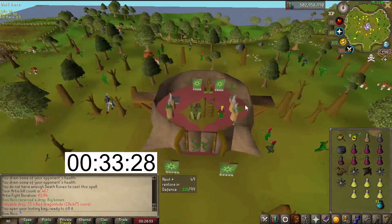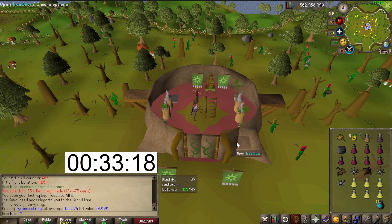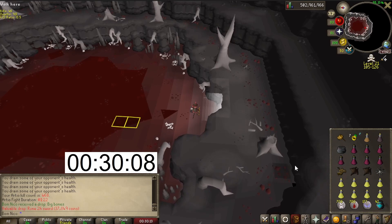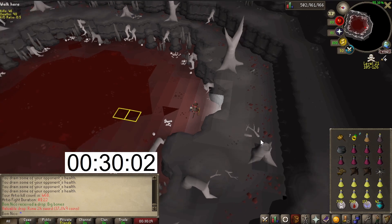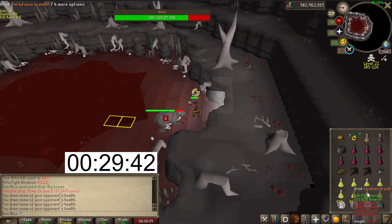Looting back we have 557k and the tyrannical ring — that was a nice one. A rune two-hander as well. With that kill we are halfway through the video. So far we have had 19 Arteo kills in 30 minutes, and we had to bank twice, which means around 9 kills per trip with this inventory.